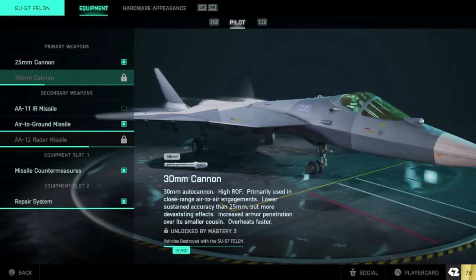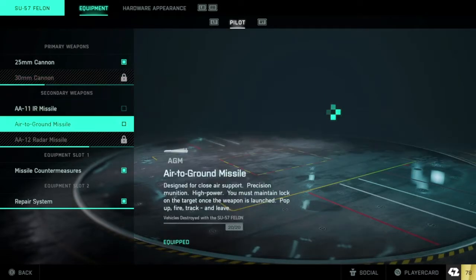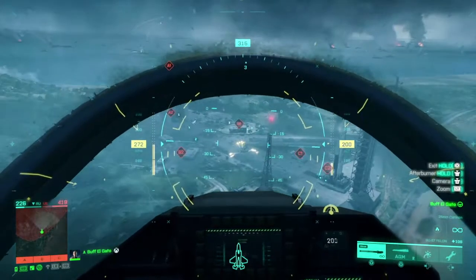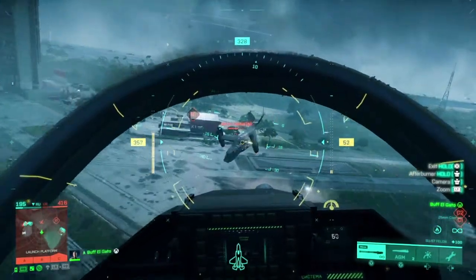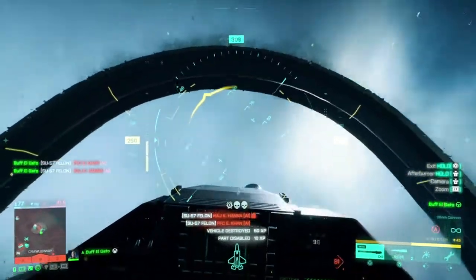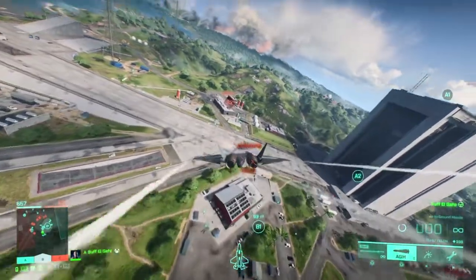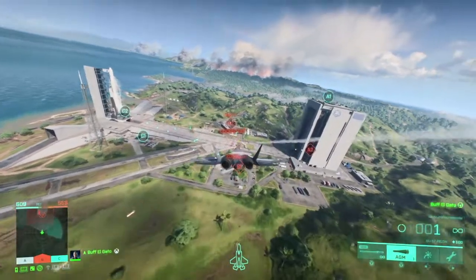Make sure you equip the repair system, because the Ospreys and cargo planes that fly in the air are very hard to shoot down with rockets. If the enemy bails out, you won't get a vehicle destroy. You need to really light them up with your machine gun, shoot them with a couple of rockets, even ram them, and then repair yourself. Once you get 20 vehicle destroys, you'll get the air-to-ground missile. From there, just fly back and forth and light anything up. The helicopters spawn every once in a while — those take two rockets to destroy.